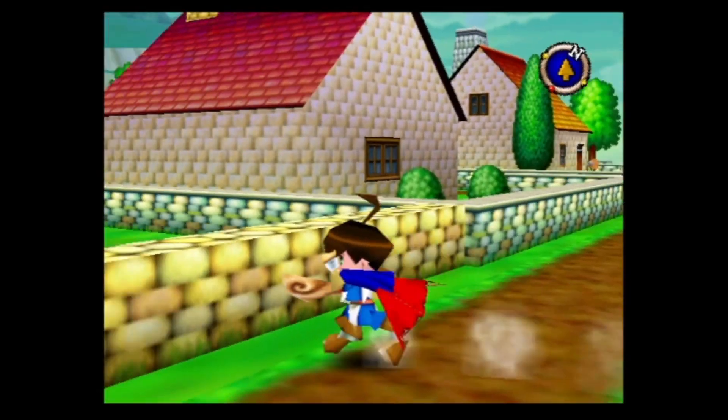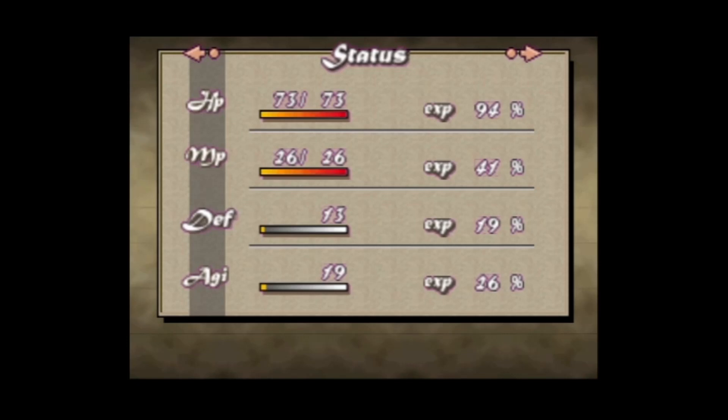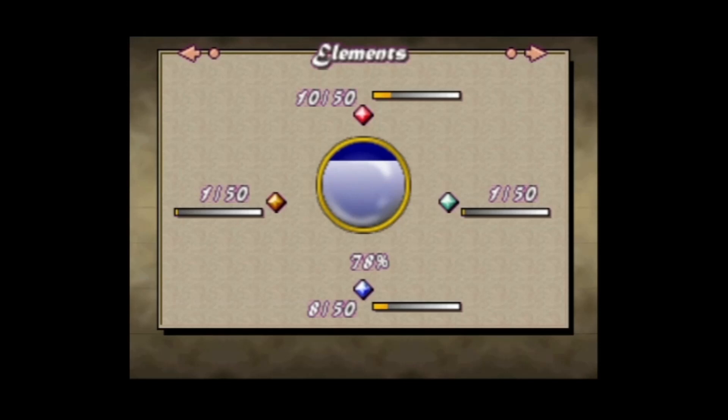Welcome back to Let's Play Quest 64. I did some grinding — we have 73 HP, 26 MP, 13 defense, and 19 agility. Our elements are 10 fire and 8 water.